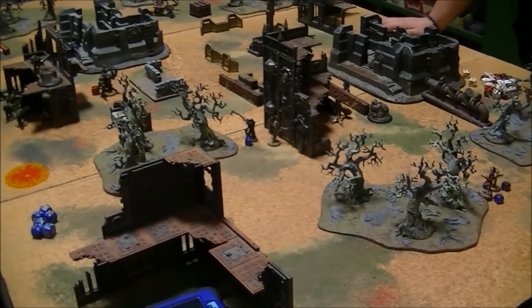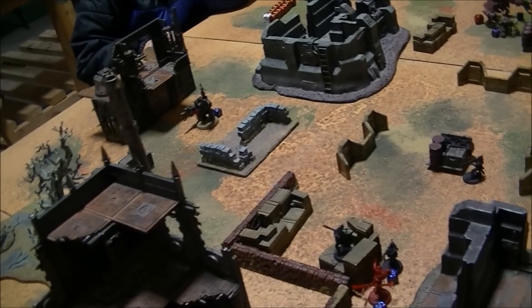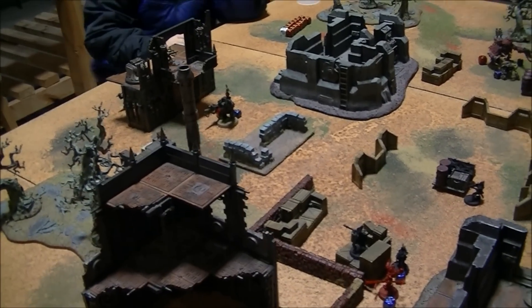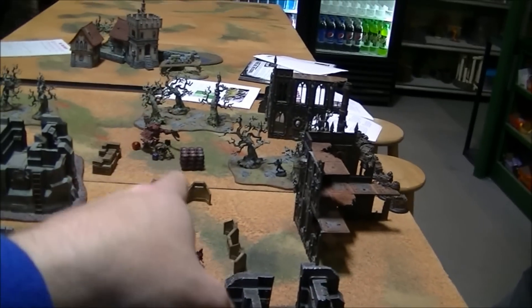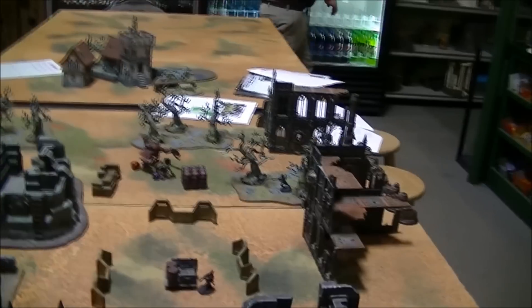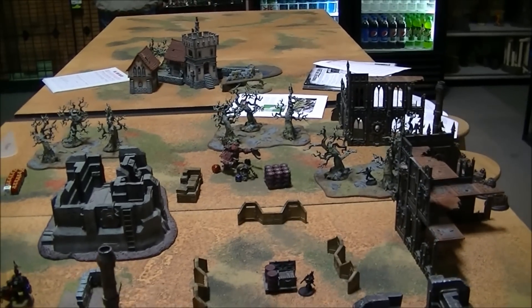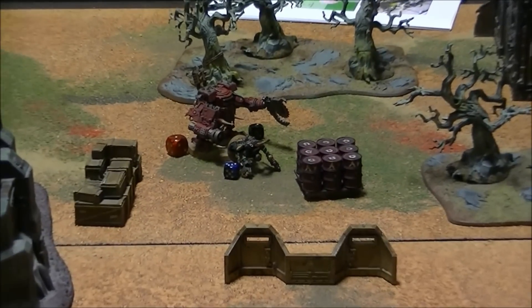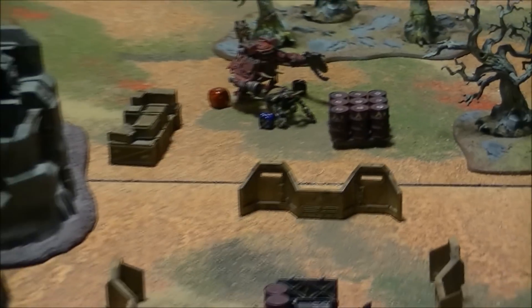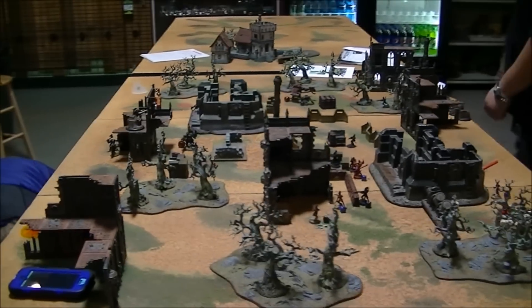My turn four is done, so we're moving on to Matt's. Matt picked up a couple more objectives this turn — all of his guys just ran forward. He took some shots at the Mega Nob but nothing happened to him. The blaster guy got up and shot, but he hit the barrels in front and gave the cover save. The splinter rifles did manage to stun the mech, so he's face down — next turn he rolls over and is knocked down, then gets right back up the following turn.